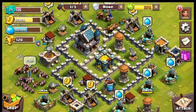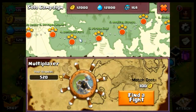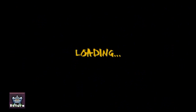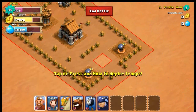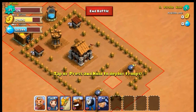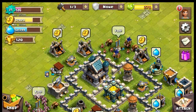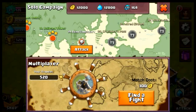The attack button has a single player option where you can play a solo campaign - you attack AI-generated bases, attacking the computer. You gain a certain amount of loot: here I've already attacked this base and they gave me 2,000 gold and 2,000 potions. They don't give much loot but they're good for leveling up experience.